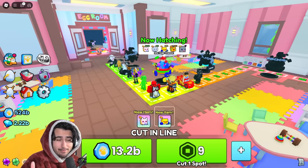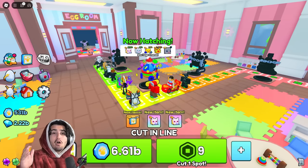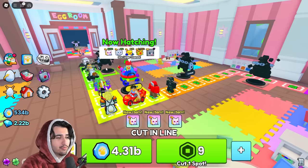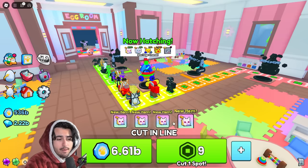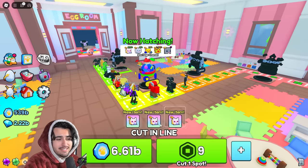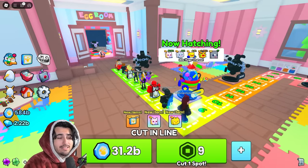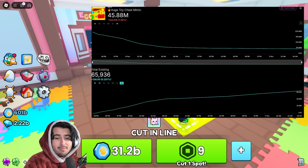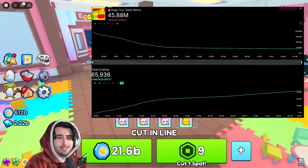If it just stopped there, it probably would have been fine. Big Games has missed on quite a few updates that just weren't that engaging or fun to play. But unfortunately, besides the update just not being that fun in general, people also found a way to actually exploit this egg room. What the exploit was is that they used some sort of code injected into the game that allowed them to open 99 of these pets at once, which theoretically made their chances at getting one of these huges 99 times more likely. Essentially, people were getting a load of these huges — over 50,000 in the first 24 hours of the update being out.